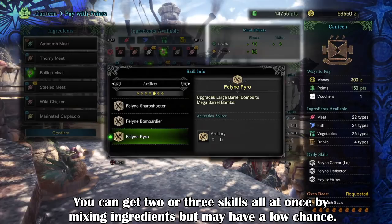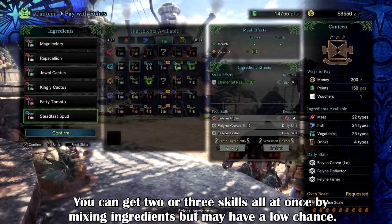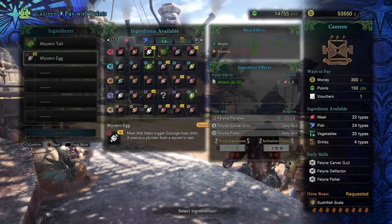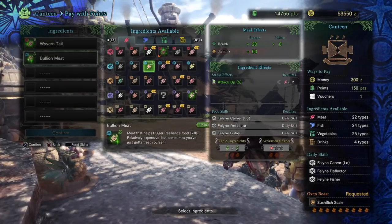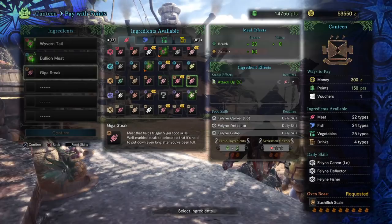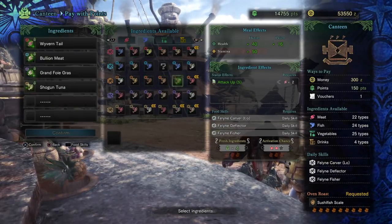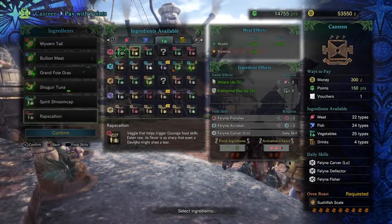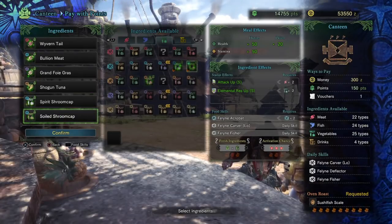These feline skills are obtained at random based on the number of fresh ingredients available, indicated by the green sparkles around the presented ingredients. The more fresh ingredients you use, the higher the chance of getting one or more of these skills. At the bottom of the screen you can see a star bar that fills up and tells you the chances of getting a selected buff — you want to aim for around 2 to 3 stars to reliably get the selected buffs. Using fresh ingredients also increases your HP, stamina, and Perilico health bar by a few points.